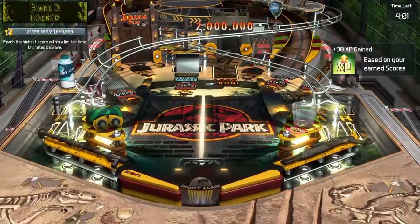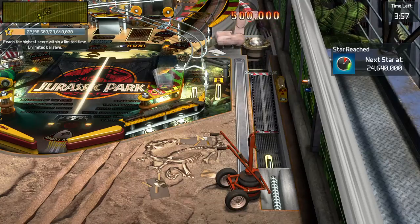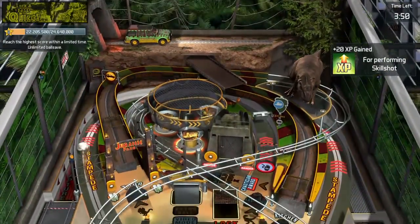Ball two locked. Land the ball in the nest. Skill shot! A DNA strand like me is a blueprint for building a living thing. Bonus multipliers are increased.